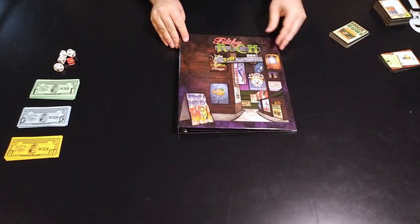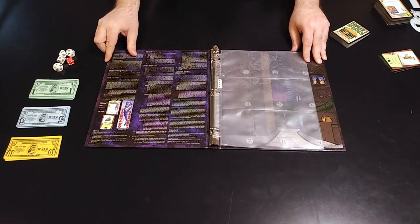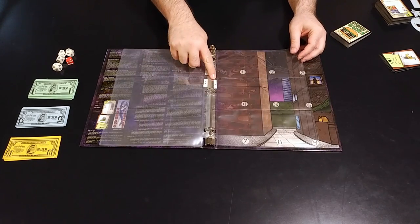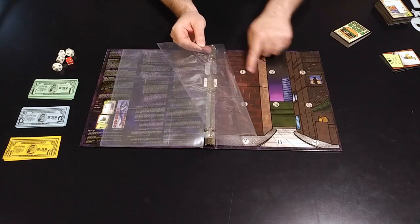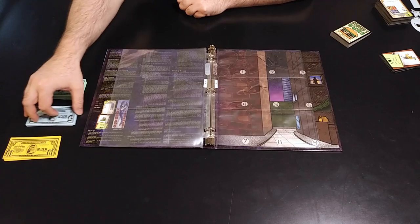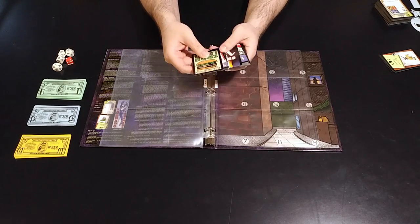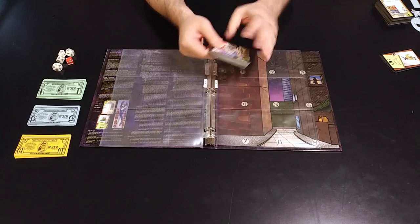To set up the game, place the binder in the middle of the table between the players. Inside the binder there are four sheets of sleeves, numbered four at the top down to one at the bottom. You're going to leave it on the one page — the very last page — and on the back it has numbers one through nine, which will be important later. You'll have some paper money; give each player ten dollars. And you'll have three decks of cards. This deck is the business signs, and you don't need to shuffle these — just keep them nearby. Players can fish through it whenever they need a business.